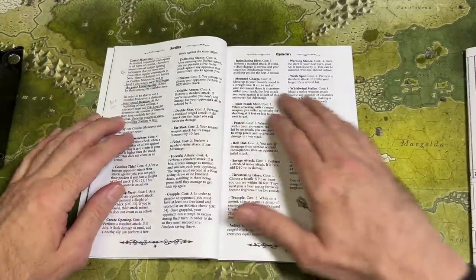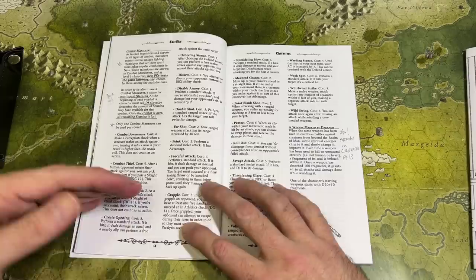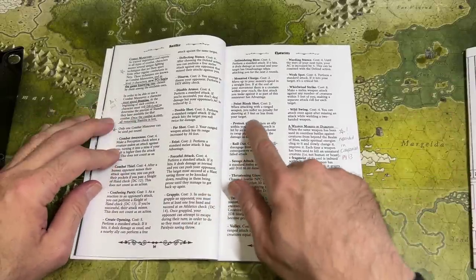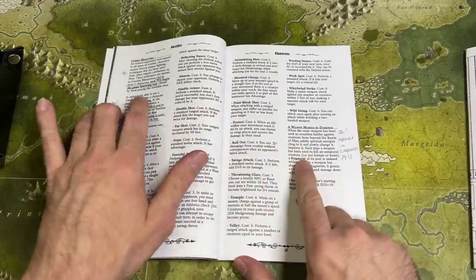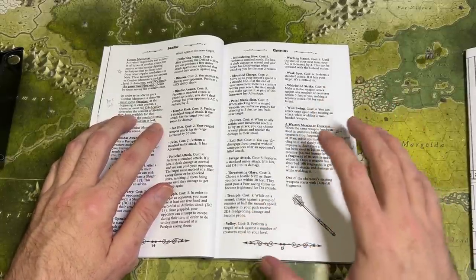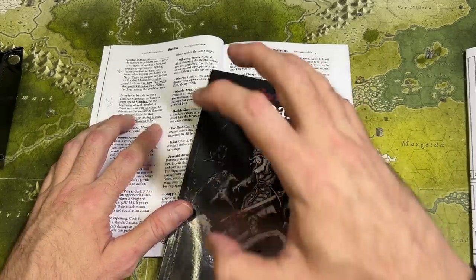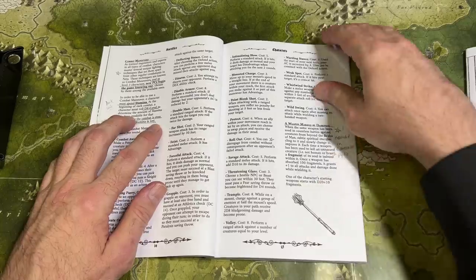Another standout feature is combat maneuvers. When you enter combat you roll a d8 and add your character's level — that total is your stamina points to spend on combat maneuvers in that combat. Every new combat you replenish stamina. You can then do things like Combat Awareness, Combat Thief, Protect, Point Blank Shot, or Whirlwind Strike. There's also a weapon marked by darkness: your signature weapon can actually level up, become more powerful, and learn new abilities. In the core game it's a simple +1 per 100 fragments collected from enemies, but the Companion expands this greatly.